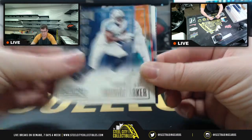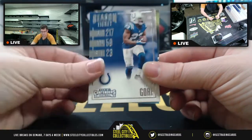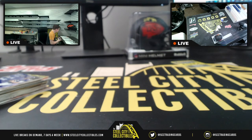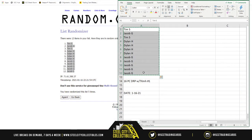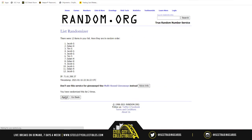Final packs: Cam Newton, DeMarco Murray, Parker, Fitz, Russell Wilson, Alex Smith, Sam Bradford, Frank Gore - and that does it for the box. Now we randomize the 150 Panini points between all spots - those go with your invoice. Randomizing five times: one, two, three, four, five - and the 150 Panini points go to Dylan.